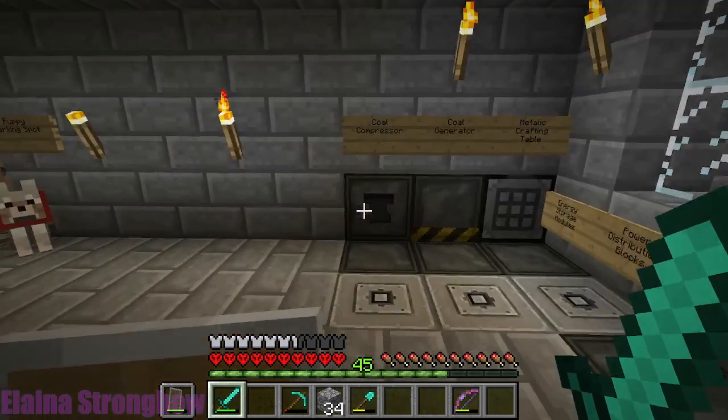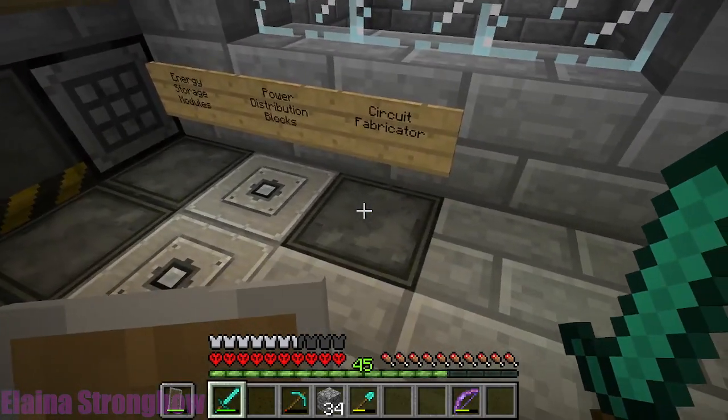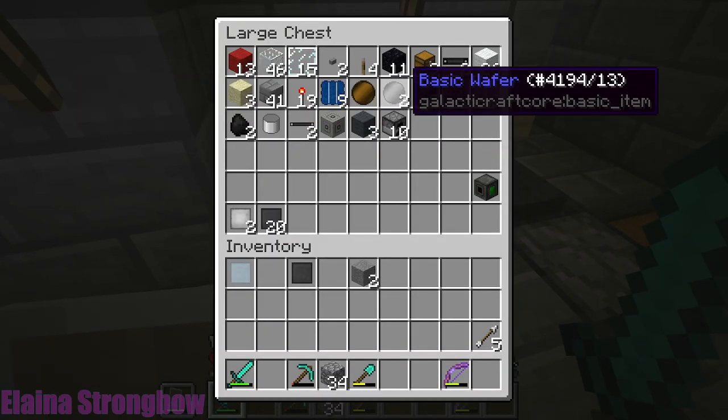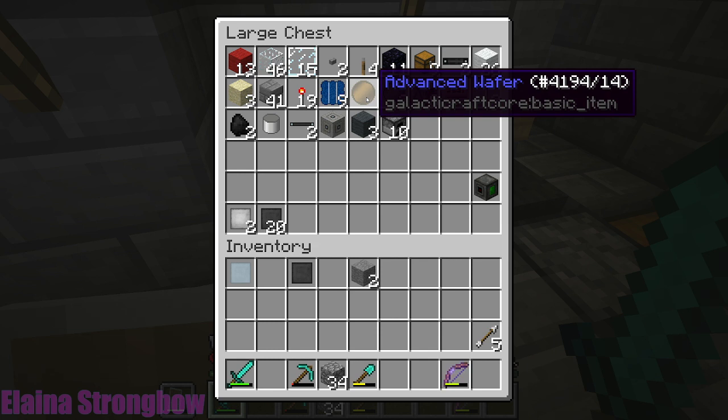These compressed plates are your basic components for building the equipment. Once you've got those, one of the next things you want to do is create what's called a circuit fabricator. This is where you can take diamond, silicon, and redstone along with different components to make different types of circuits. The circuits you can make include a basic wafer, a basic chip, and a more advanced chip — you use your advanced ones for more advanced tools.